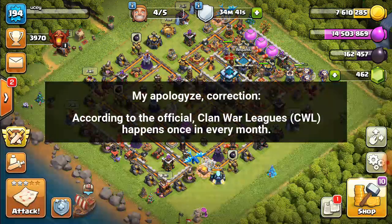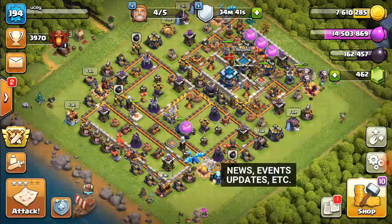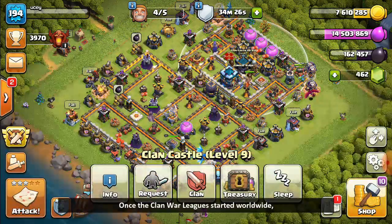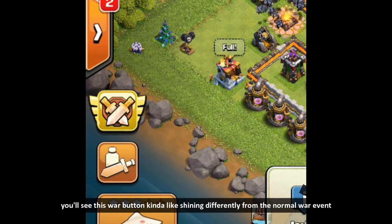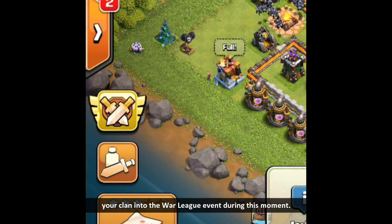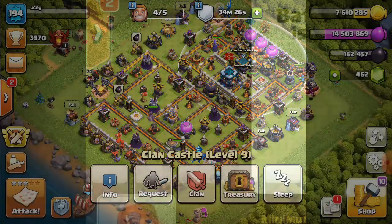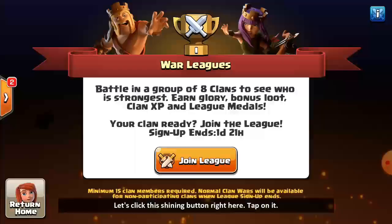Clan war league comes around two times in a month, about once every 14 days. Make sure you check the news in the events notification center. Once the clan war league starts worldwide, you'll see the war button shining differently from the normal war event, meaning a leader or co-leaders can join and register your clan into the war league event. Tap on that shining button.